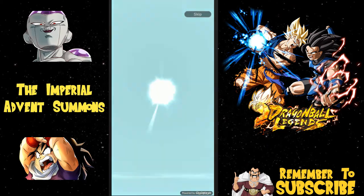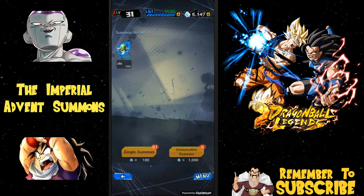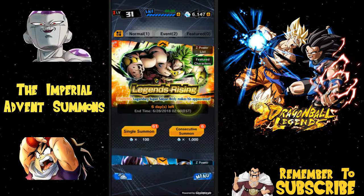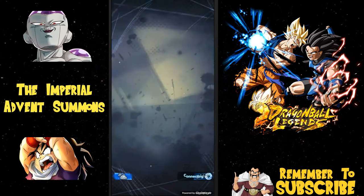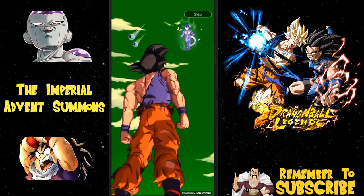He doesn't go super saiyan so it's another hero card. Oh man, Guldo — whack! Look at him, he's giving me the middle finger too. God damn it. Well, let me know what luck you guys have had so far with the summons, if you got the characters you wanted.